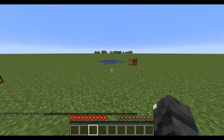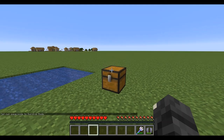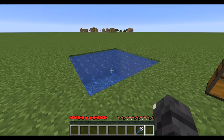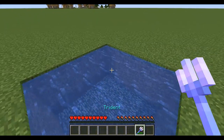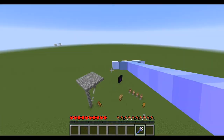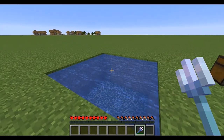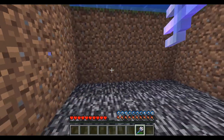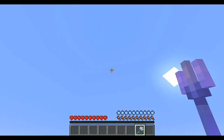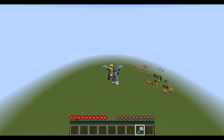Another useful thing you can do is get a really good boost by using the riptide trident while elytraing in water. Just hold and go in water. You have to be pretty much almost out of the water and time it right.